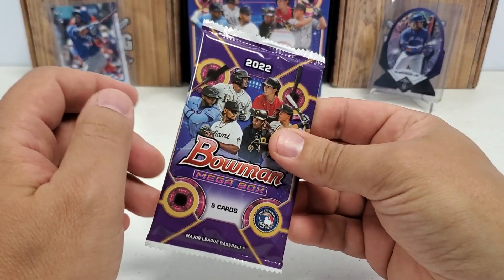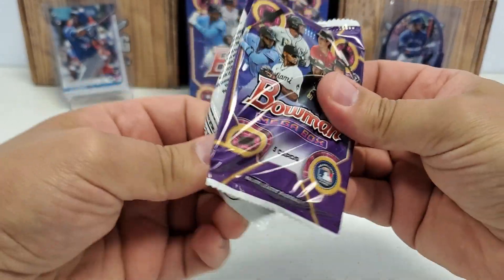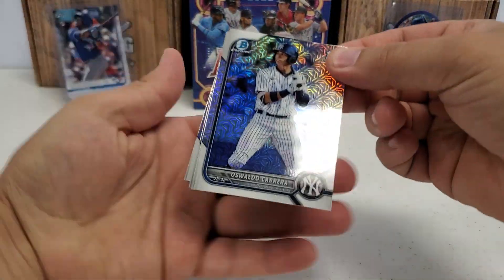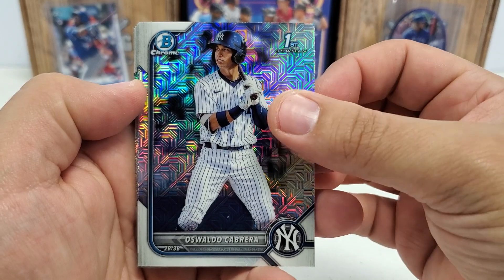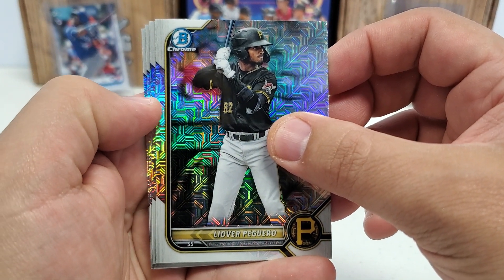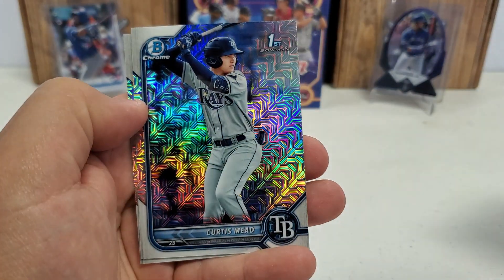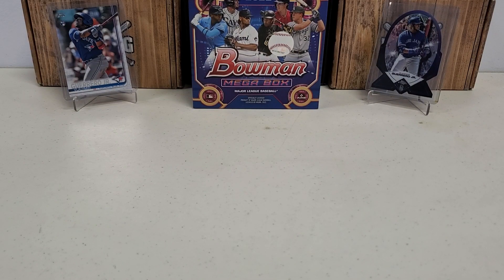Last pack here — this is the pack that I believe would have an auto, if anything. It's normally the bottom pack that would have the auto or numbered cards; I've noticed that year after year with this product. I'm not even going to peek from the side — just going to be surprised. We start with Waldo Cabrera, nice first. Leo Varpoguero. Our auto would be this card — I can tell it's not a numbered card, so it's either an auto or just a base card. It is, unfortunately, a base. Hedbert Perez. Curtis Mead first. And last but not least, Estevan Machado first. Unfortunately, no autos, no numbered cards or anything like that, but a whole lot of fun nonetheless.